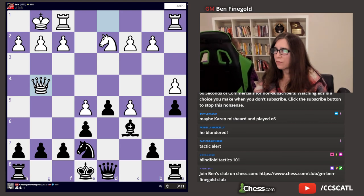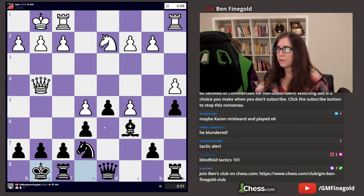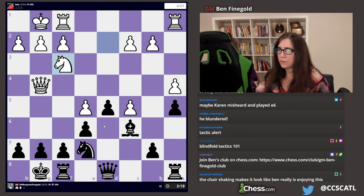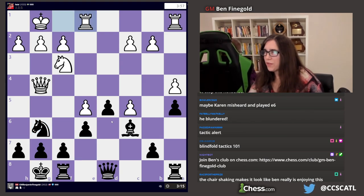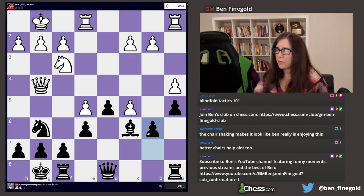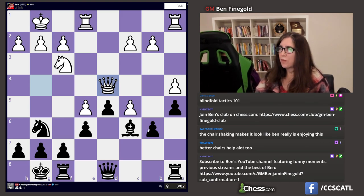Queen G4. And then castles. Knight F3. Knight G6. Rook F2 E1. B6. Rook F2 E1. Queen D4. B takes C5.